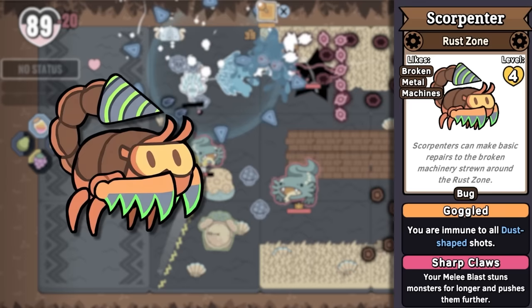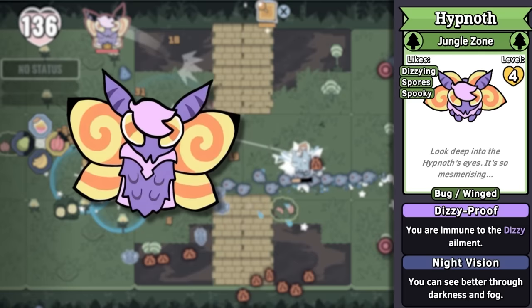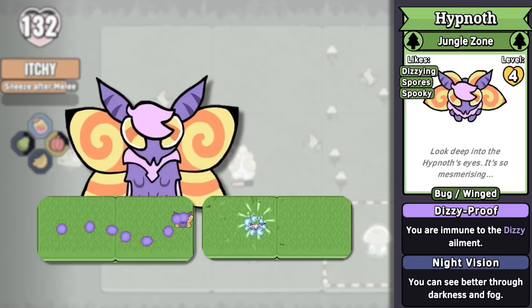Scorpenter is a scorpion carpenter. It's got protective goggles that keep sawdust out of its eyes as it saws wood in half with its wood saws instead of pincer claws, and it even has a little step drill tail. Triantula is a tarantula with a triangle, and it makes lots of triangular attacks and webs. Interestingly, there are a lot of spiders with triangle-shaped bodies.